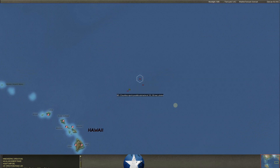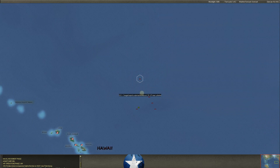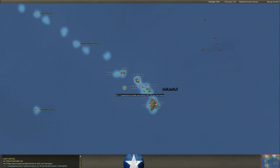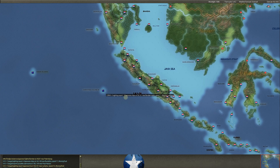The Dauntlesses are the ones finding those subs. There's also a Seagull recon aircraft out there. More submarines — we're finding a bunch out there.